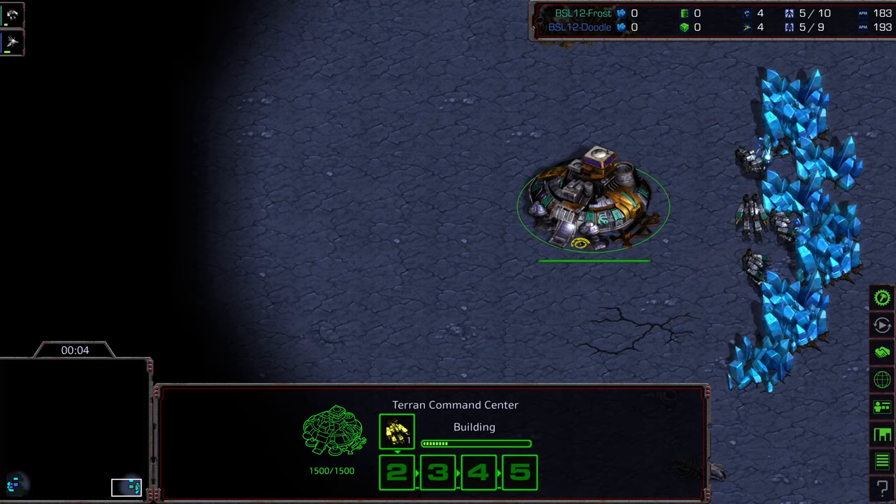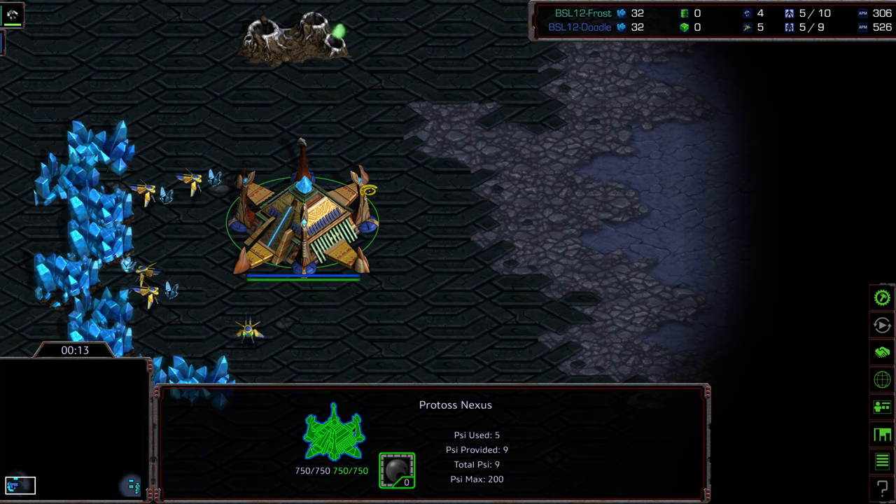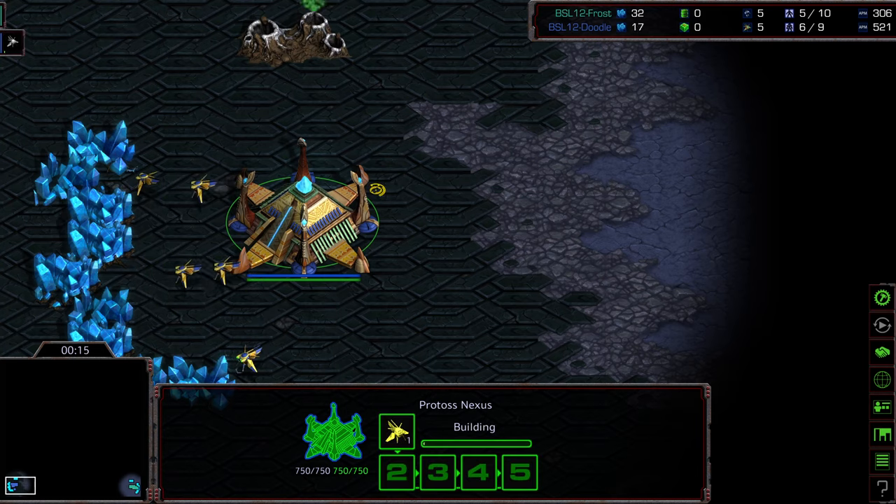Game 2 between Frost and Doodle. Bottom right-hand corner we have Frost as the green Terran, bottom left-hand corner we have Doodle as the blue Protoss. I feel like the colors should be swapped, right? I don't know, what is the color of Doodling? Maybe white for paper or black for a pen?